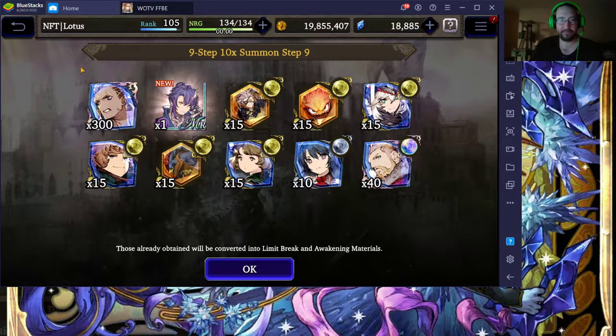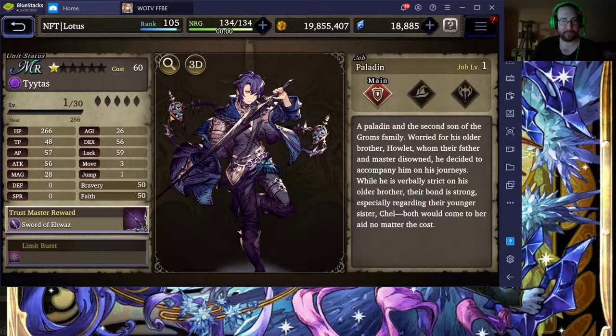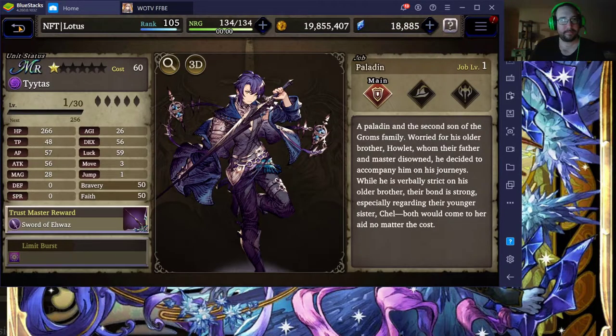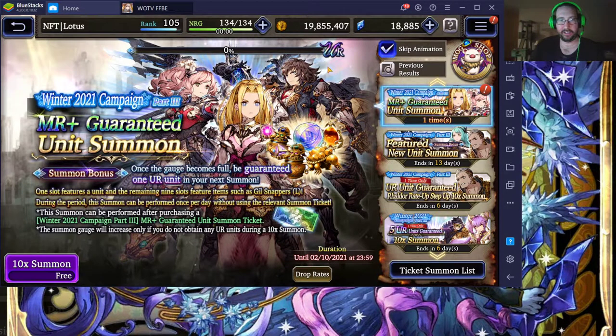I won't be pulling any more for him — he's going to be free, so I'll get him eventually. Surprised I didn't have Titus before, I guess I have him now. Attack down granted — honestly kind of a garbage weapon in my opinion. Oh, I got old Leo at the end, one of him.